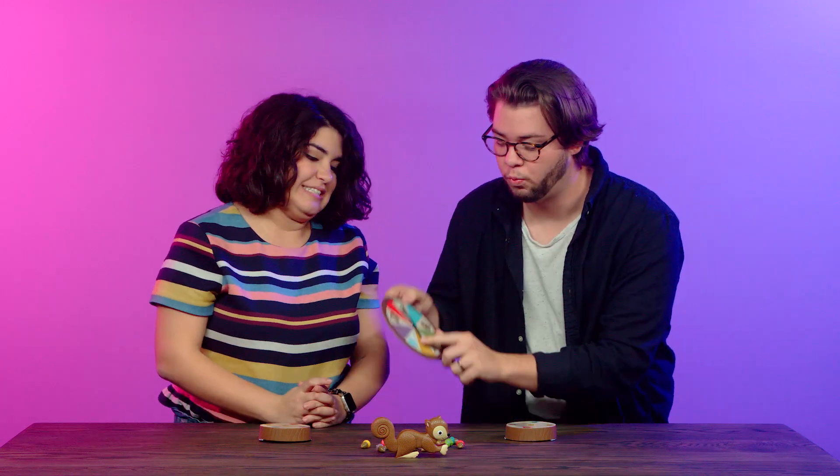Today we're playing one of my favorite games. This is Sneaky Snacky Squirrel! In this game, we have to spin the wheel to see what color acorn we need to get. Whoever fills up their entire tree stump first is the winner. But if we get Windstorm, things might get a little wild. All right!